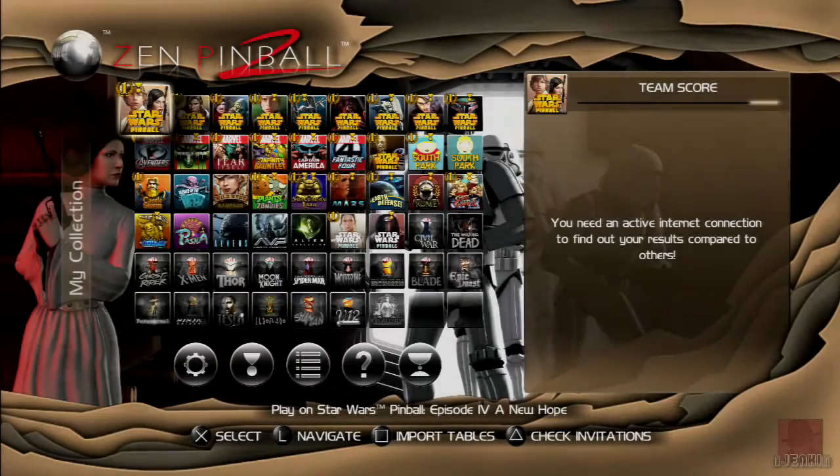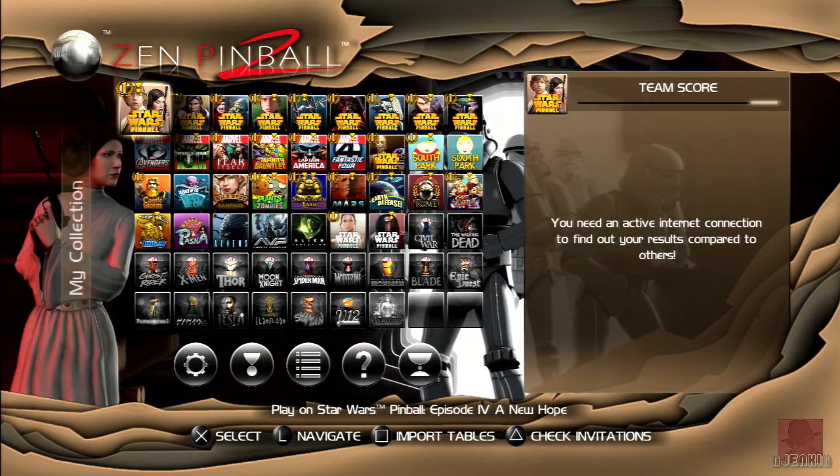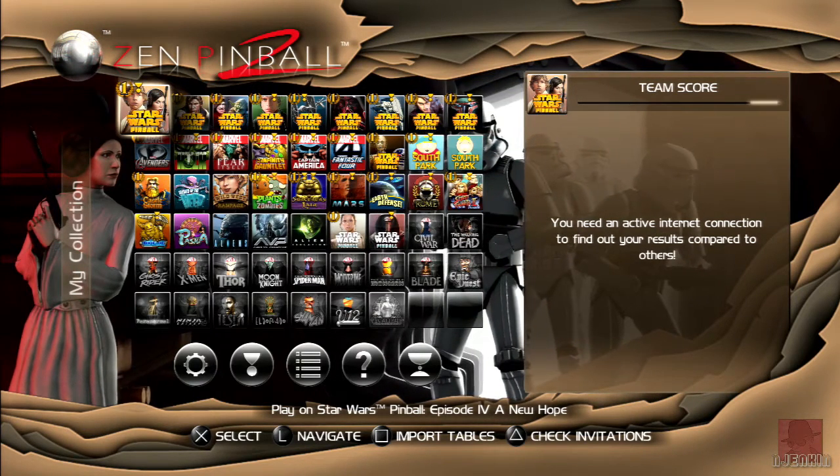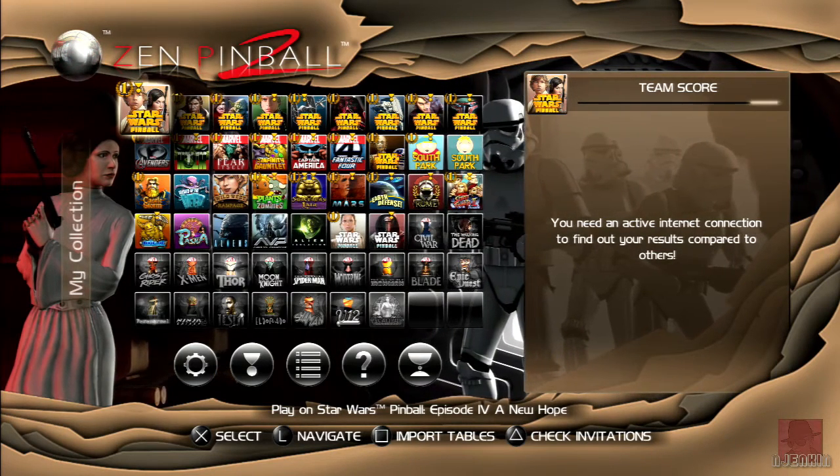Hello everyone, it's Nick here, and we're looking at the fourth table in Zen Pinball 2-Pack, the core collection, published by Zen Studios in 2014. We've already looked at Secrets of the Deep, Rome, and Biolab from this set.